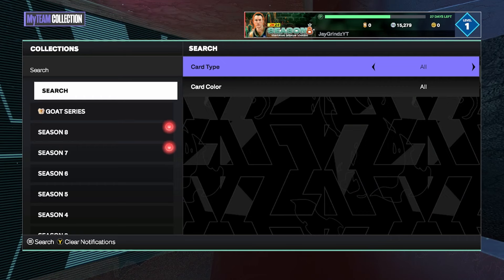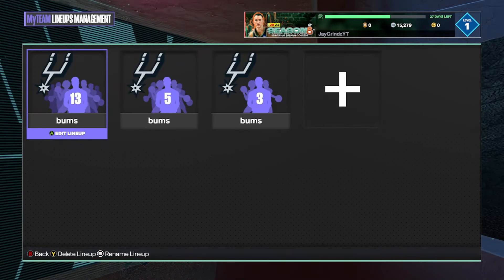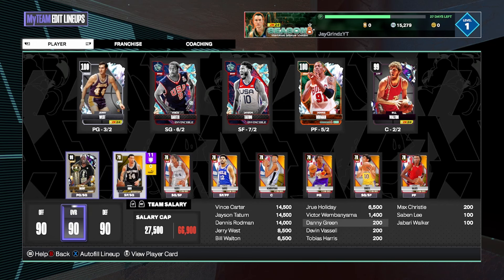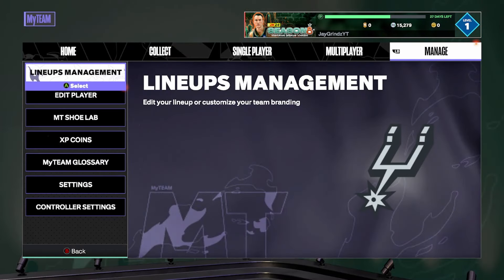Brian Scalabrini is going for 8,500 — we'll just sell him just in case there are other players we need to buy. We're now sitting at 15,000 MT. We do have Derrick White missing due to the error, and we also missed the opal in Triple Threat Online — I couldn't even remember who it was. We'll be back with a better team.